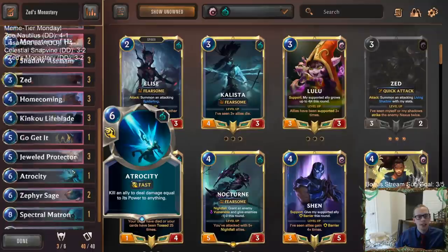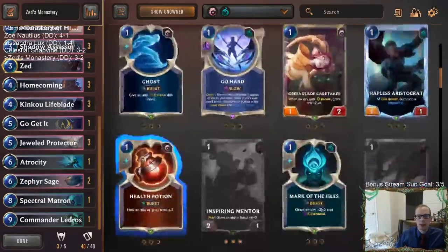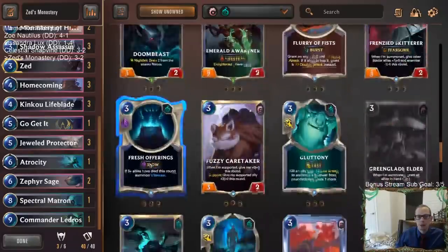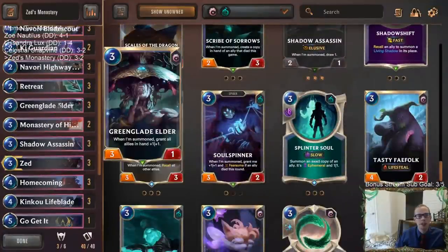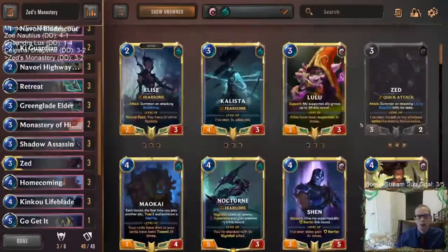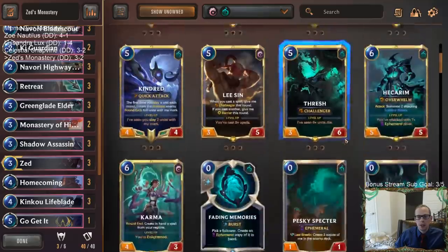I could see playing more Atrocity in this deck — I don't even know if Key Guardian is something you ever really need. Maybe more Atrocities for how we buff these things up, going for Nexus damage with Elusives. This did seem like a good Atrocity deck from those games. I really like Green Glade Elder decks and enjoy playing Green Glade Elder quite a bit.